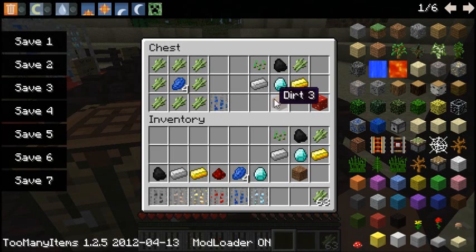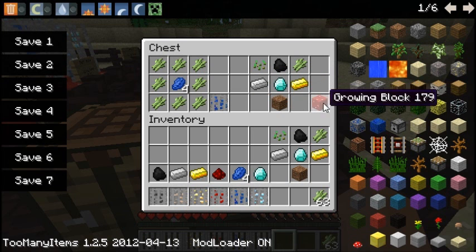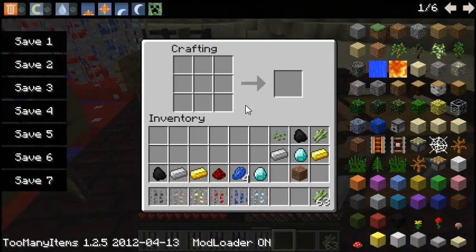The recipe for a growing block is seeds, coal, sugarcane, iron, diamond, gold, and dirt — and this will produce 16 grow blocks. I'll just show you that working.